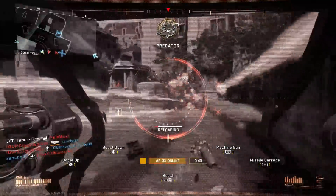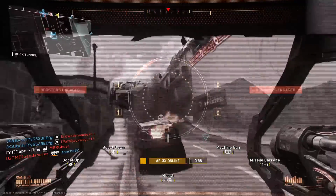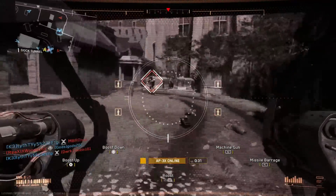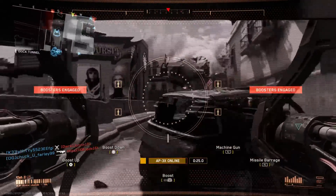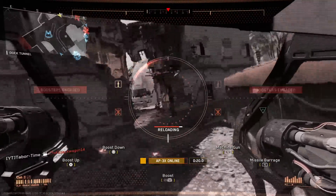It also clearly displays its two methods of attacking: the machine gun as well as the missile barrage. You can note all four of the missiles at all times, whether they're awaiting use or in the process of reloading. Lastly, the smallest of indicators can be found at the bottom center of the screen — it says you can push the left analog stick down to boost, which engages the Apex in a brief burst of speed for approximately one second.